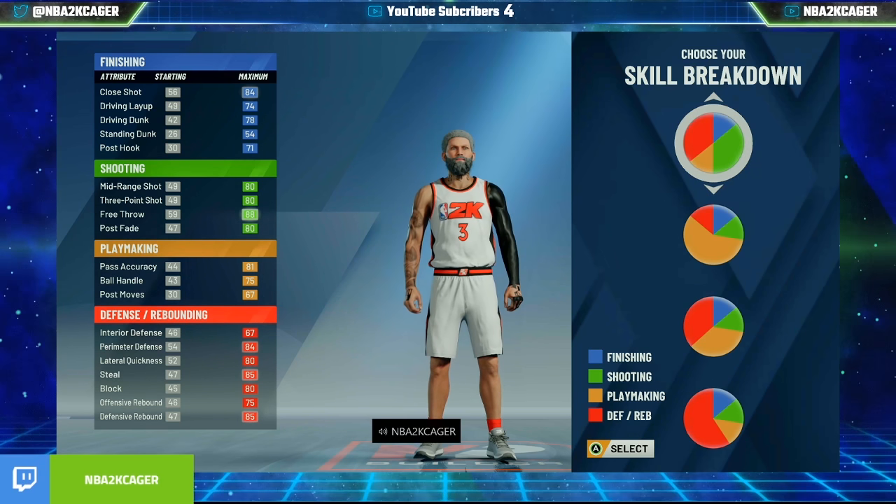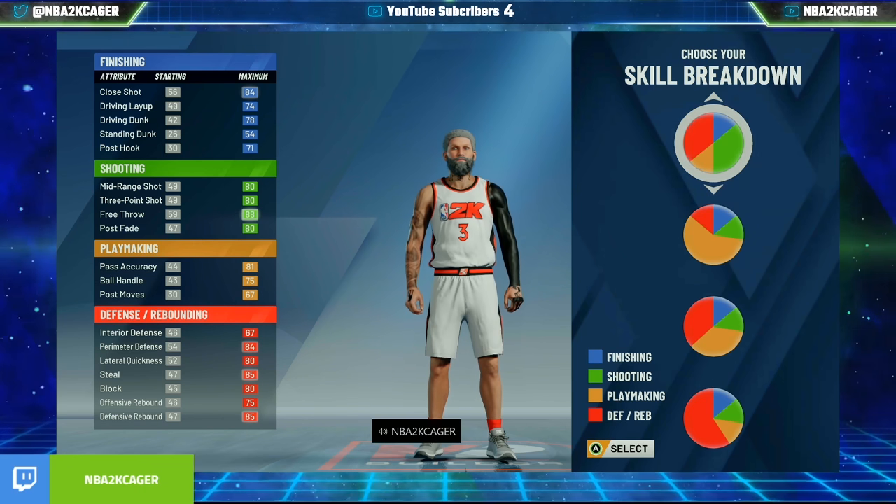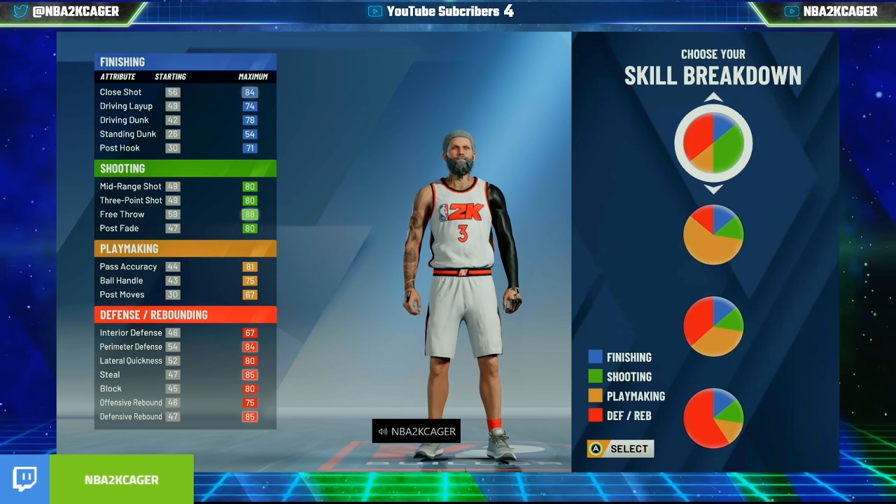So this build is the two-way scoring machine. You're going to pick this pie chart: defense and shooting.